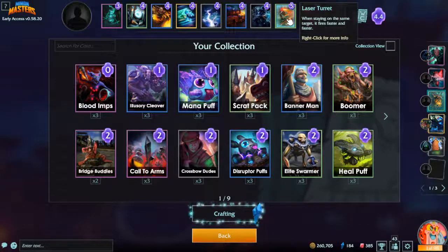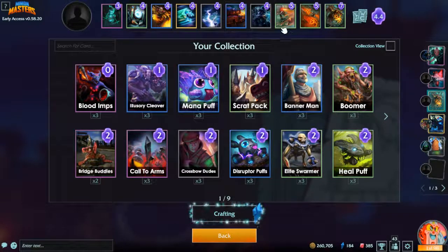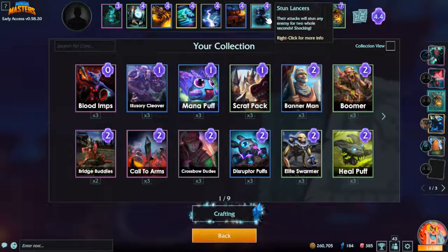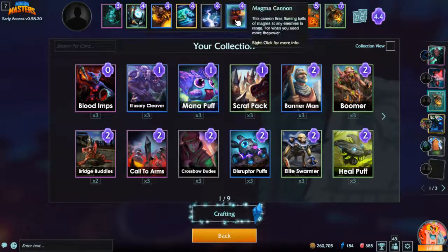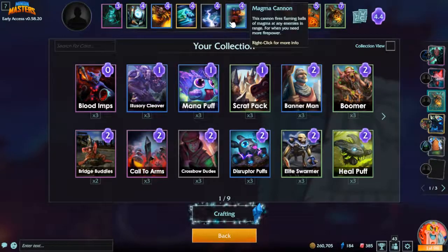Laser turrets cost five and a beam of doom costs six, so even if someone drops a beam of doom on it, you win by one mana plus whatever damage it already did. Stun lancers — you've got to be careful. If the big guys have support they'll just kill your stun lancers, but if they're unsupported or you can protect the stun lancers, perfect.